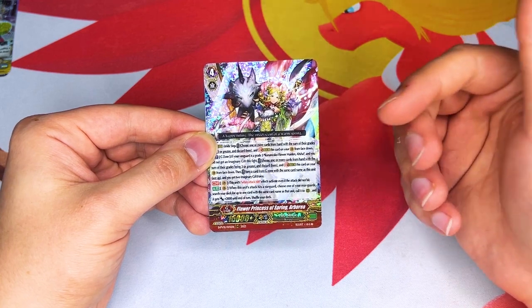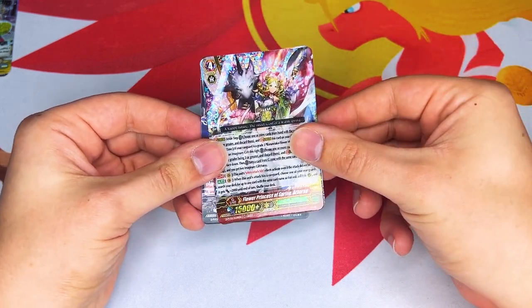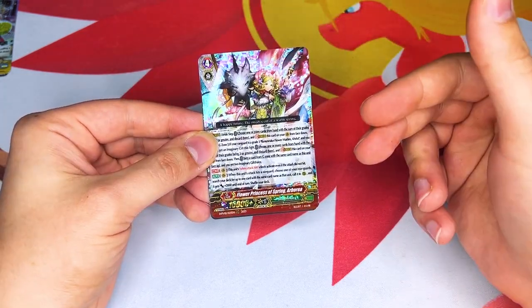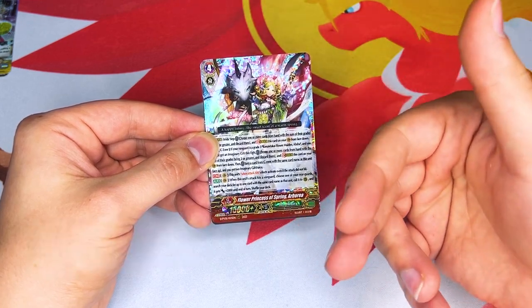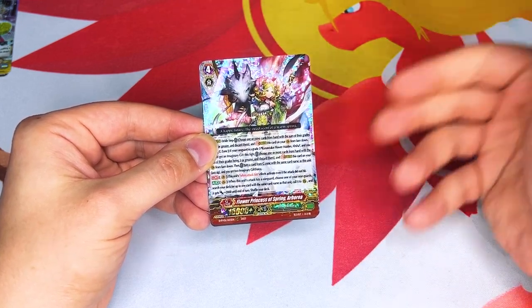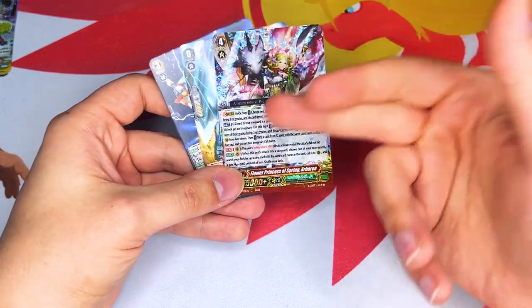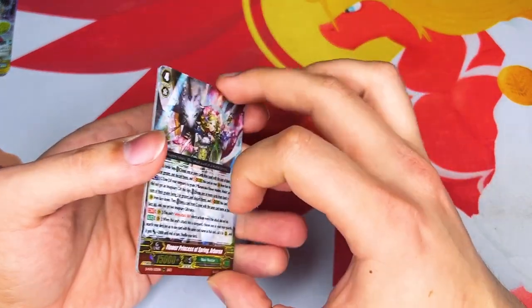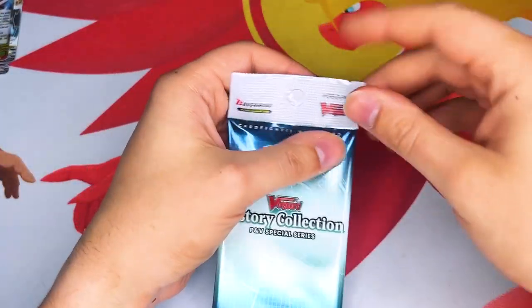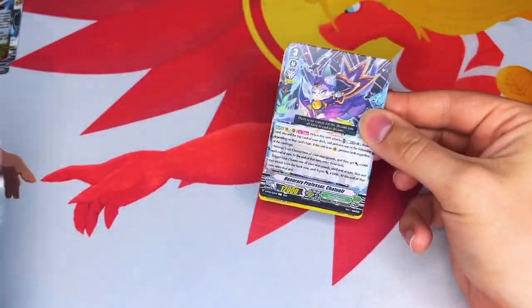The G zone skills activate if your grade three is a specific named grade three. So like for Vic 10, it would be Victor. You can discard a grade three from hand during the main phase, stride this card from face down, and then acquire two imaginary gifts. So for Arborea, since it's Neonector, you get two force markers because it's main phase. You can also do this while your opponent's at grade two. It's a really, really good effect.